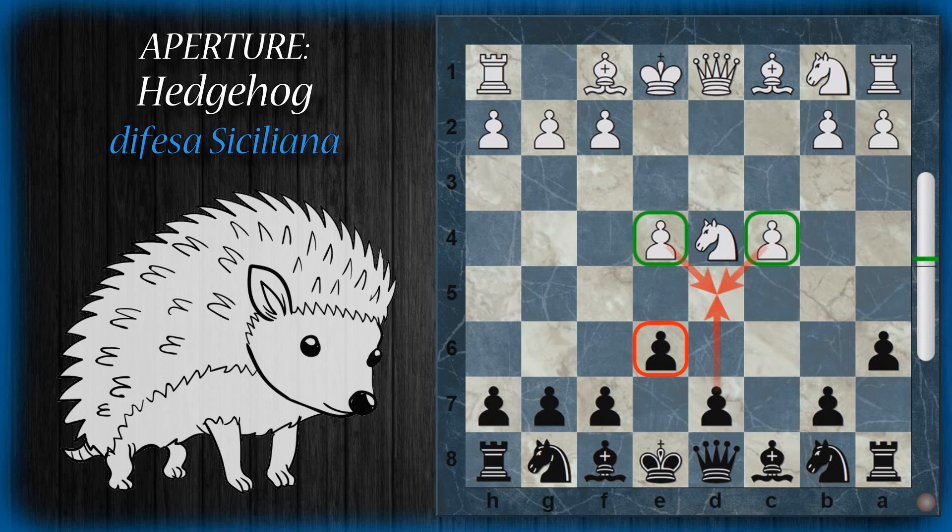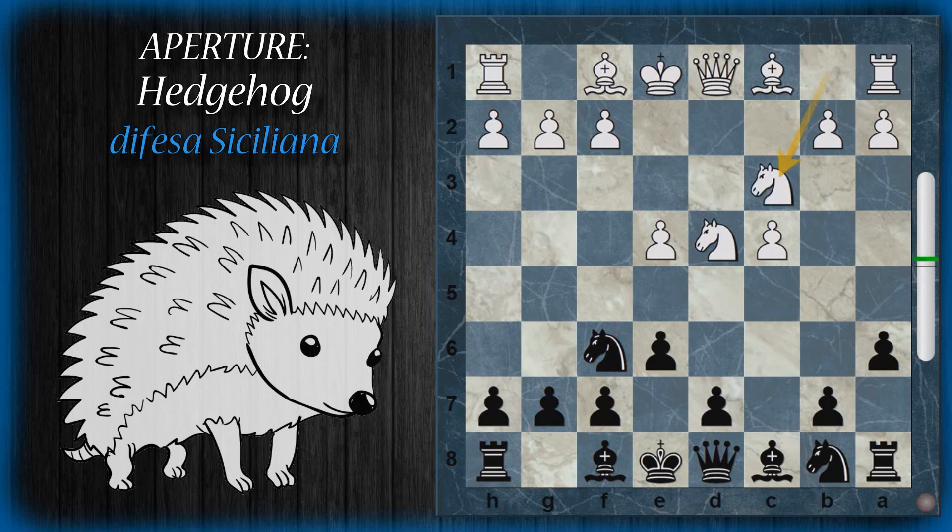Si prosegue con cavallo F6 che attacca il pedone. Il bianco lo difende con cavallo C3. L'idea del bianco di spingere il pedone per rimandare via il cavallo fallisce per via di donna A5 scacco, che poi guadagna il pedone — dopo che si para lo scacco il nero fa fuori il pedone.